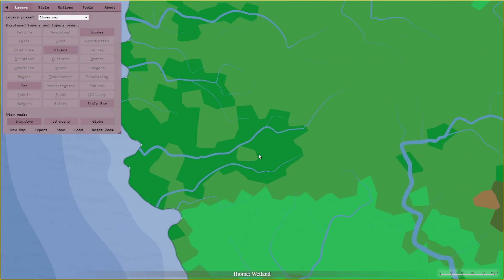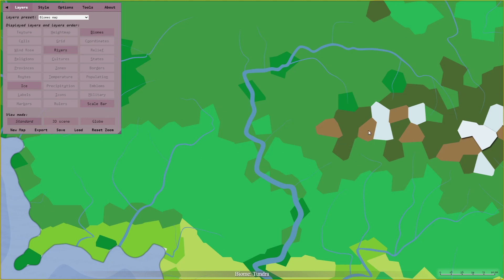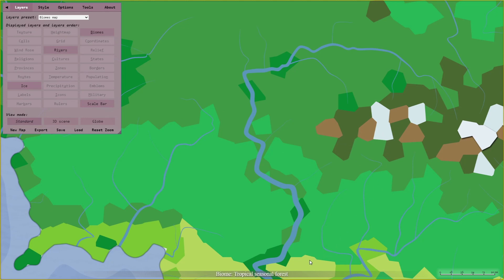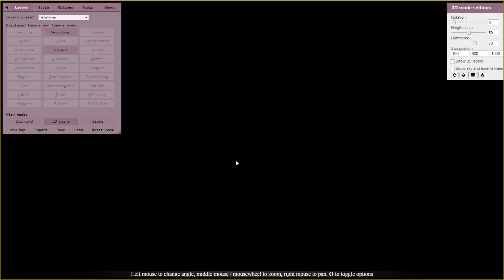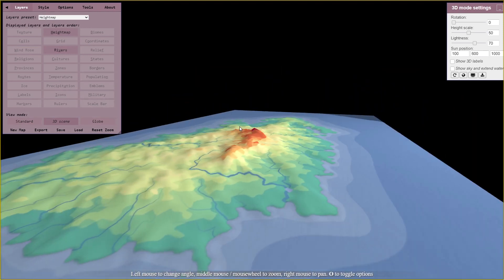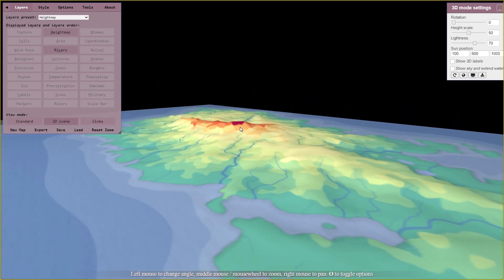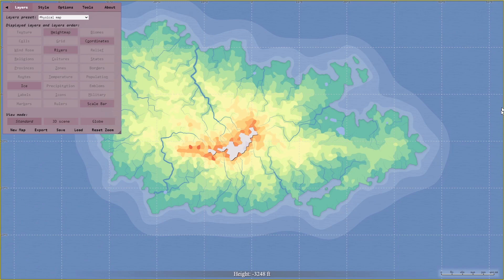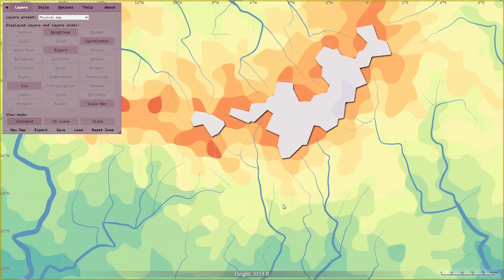Next is the Biomes Map. This one shows you what biomes your world has. This map is based off the temperature and location of your current map on the globe. We'll be looking at how to change both of those variables later on in this video. The Height Map shows you the elevation of your land, allowing you to get a good sense of where mountains and valleys are located. If you go and click the 3D Scene button, it'll change the view into a 3D map of your world, allowing you to actually see these changes. The Physical Map Layer preset is basically the same as a Height Map, but has latitude and longitude coordinates enabled.